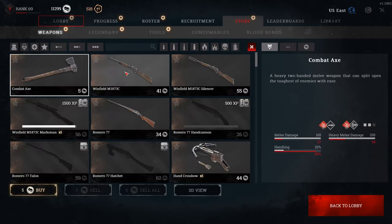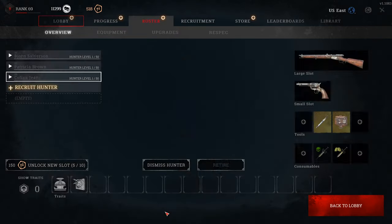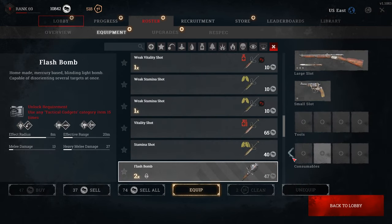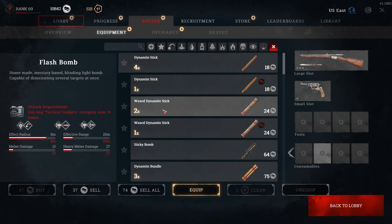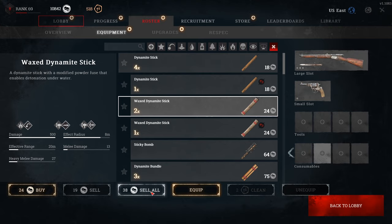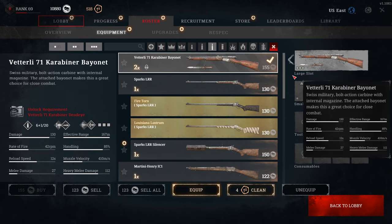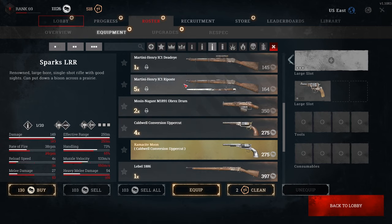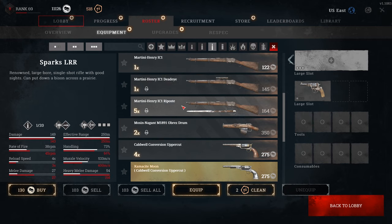That also brings up the tip of selling your items. A lot of times you buy a hunter that has gear you don't want. Right now I've got two flash bombs and some wax dynamite sticks I'm not going to use — you can go right here and just sell them all. Going through your inventory, I've got two carbiner bayonets I'm not going to use — sell all, and that's $123 right there for both of them. Just go through your inventory, see what you're going to use and what you're not, and sell it.